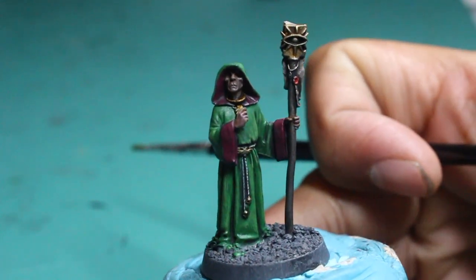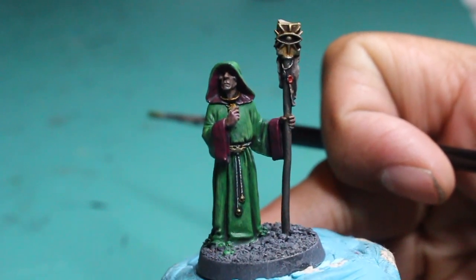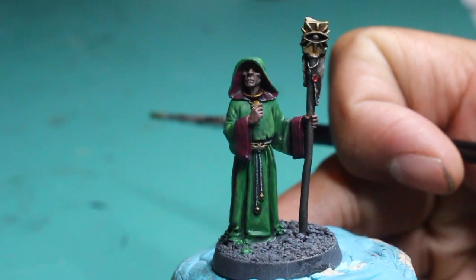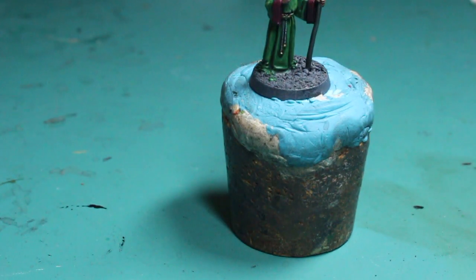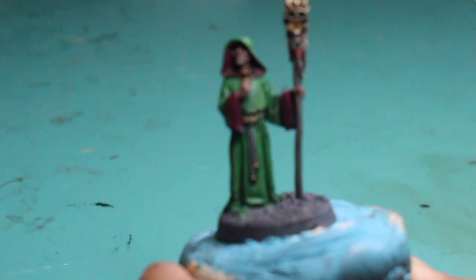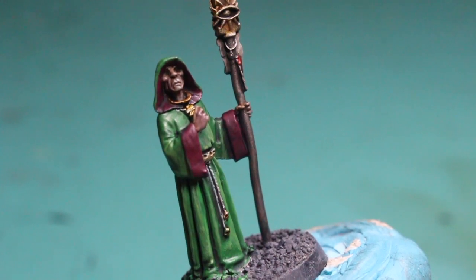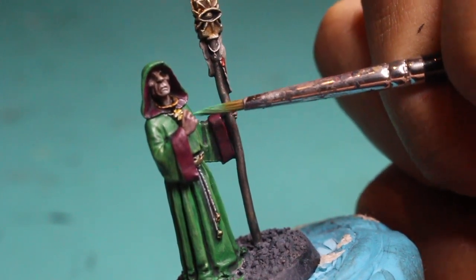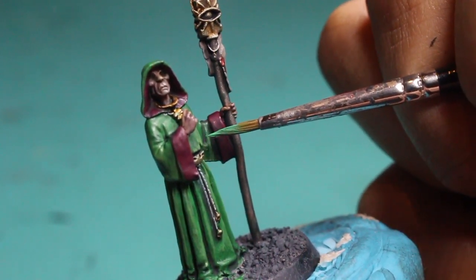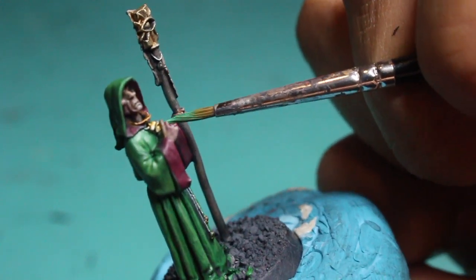I've given the miniature some time to dry and the skin color looks really dark and sickly looking. Sybarite Green is the next highlight — it veers even further away from the yellow-green of Warpstone Glow. It's the next obvious highlight step up from Warboss Green. You could also use Skarsnik Green if you're painting orcs and goblins, but Sybarite Green has more of a mint chocolate chip color to it which I really like, and for this model I thought it would look really nice.